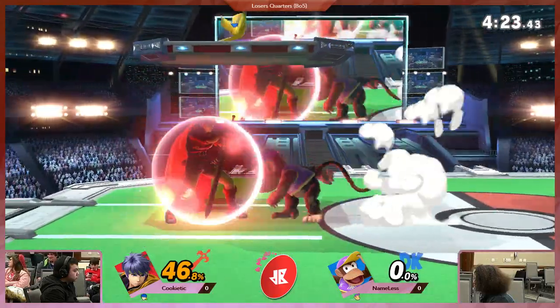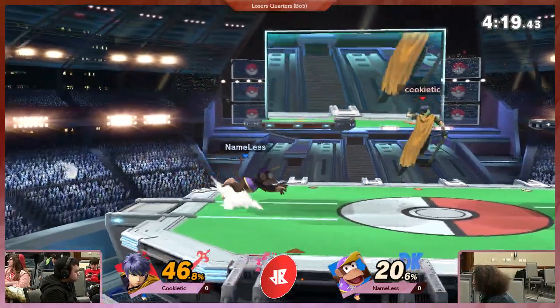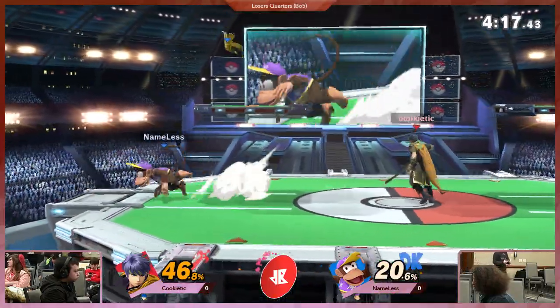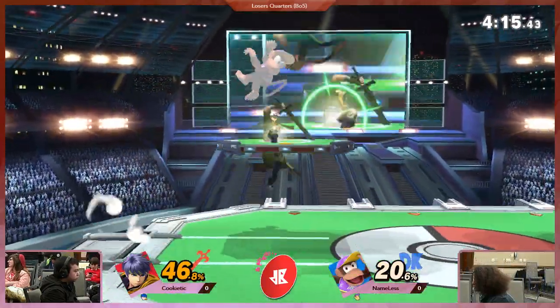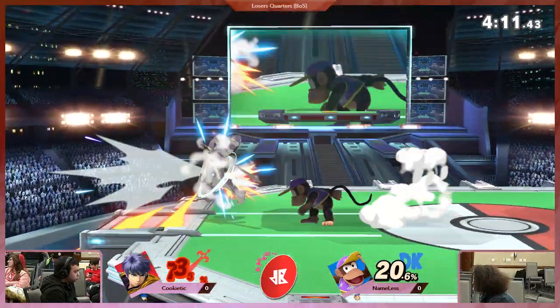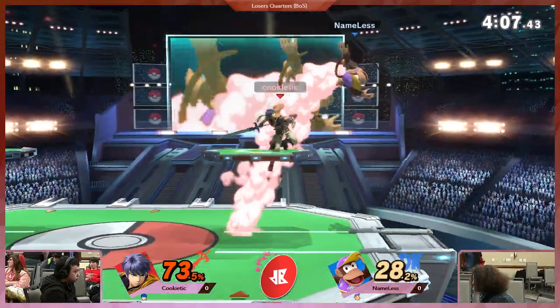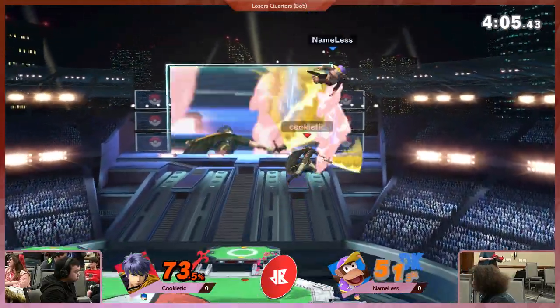Nameless trying to tag on some more damage. He gets a parry, picks up his banana. I didn't know you could shield grab Diddy throwing banana on you like that. I wonder if Nameless just didn't believe in the next step. Forward smash, get some damage. He's going to barrel himself right into some damage.